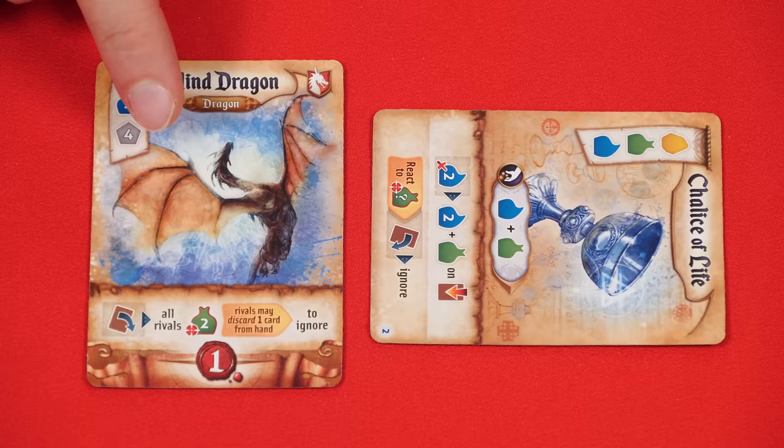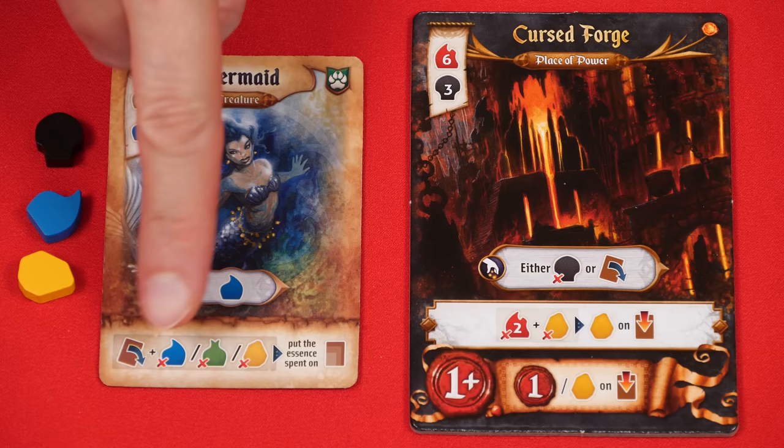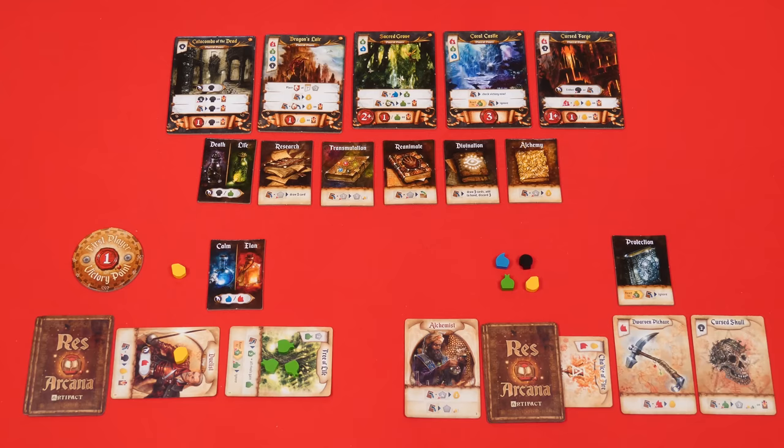If a card has a react-to power, that action can be used out of turn even if the card is rotated. For example, anytime you're targeted by a life loss effect, you can react by discarding one green essence and ignore whatever life loss effect it was. However, if the react-to effect requires rotating the card and the card is already rotated, you cannot use that react ability. The final symbol we'll cover means any component — after resolving the cost you place the indicated essence onto another component.